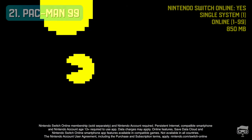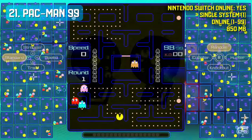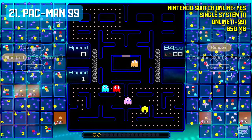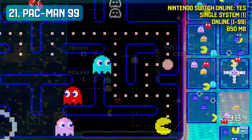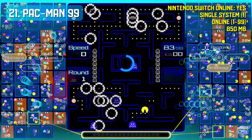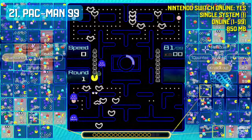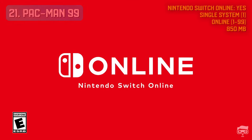Pac-Man 99 is a maze battle royale video game for up to 99 players at the same time. Players control Pac-Man throughout an enclosed maze, eating dots and evading colored ghosts that pursue them. Eating power pellets causes the ghosts to turn blue and become edible. Eating ghosts sends them to another opponent in an attempt to slow them down and eliminate them from the game. The game is a Nintendo Switch Online exclusive.